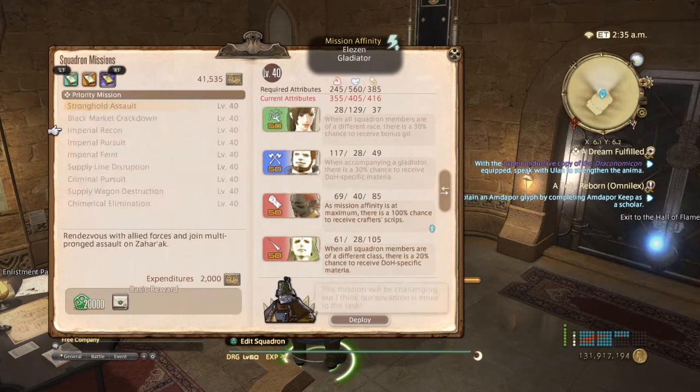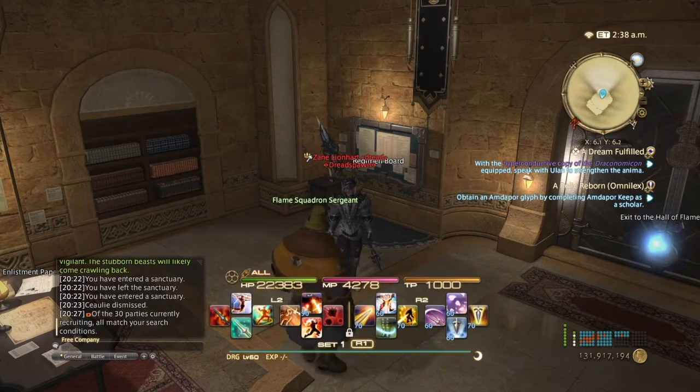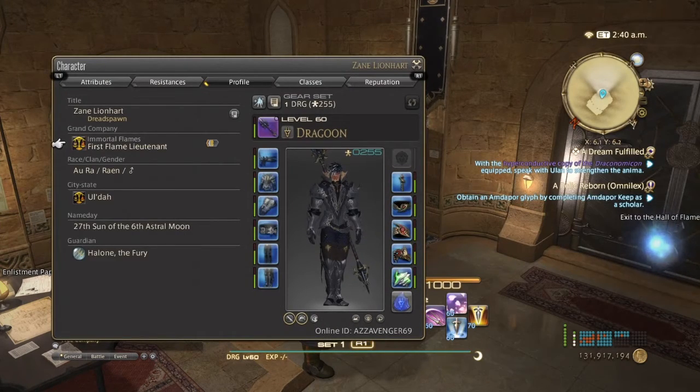Once you get a priority mission unlocked — which is after you do the level 40 mission — you will automatically be given the title First Flame Lieutenant. And that's when you get access to all the rewards at the Grand Company Seals Quartermaster, like the books to change your battle classes.